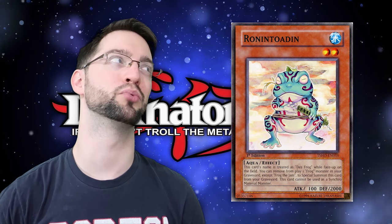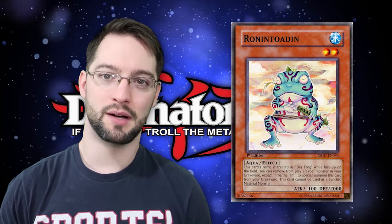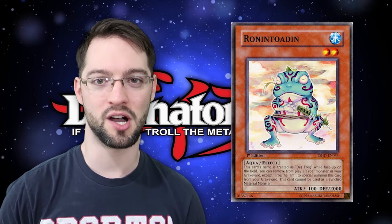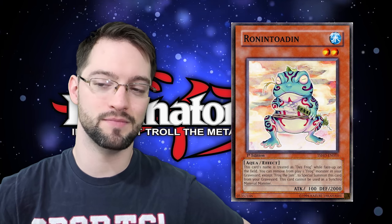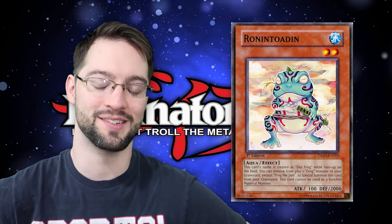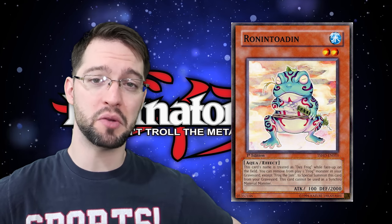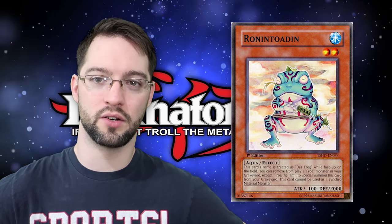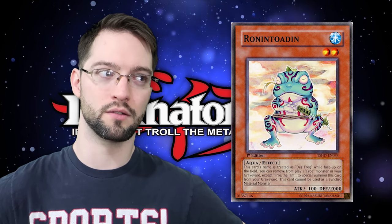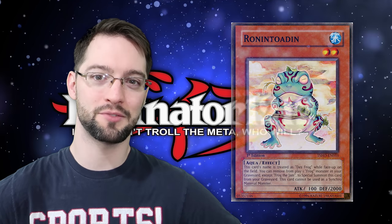Number 2 is Ronintoadin. I love this card — it's broken. Personal bias aside, it definitely should be high on the list because a monster you can summon from your graveyard as many times as you can pay the cost is fantastic. Ronintoadin is a level two aqua monster. Cannot be used as synchro material. This card's name becomes Des Frog while on the field. If this card is in the graveyard, you can banish one frog monster from your graveyard to special summon it. It's really solid material for links and Xyz, and frogs have their own powerful Xyz monster in Toadally Awesome. Ribbit.